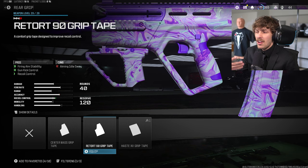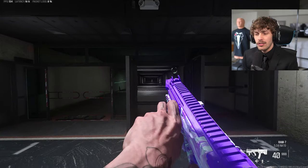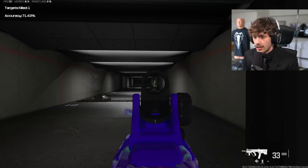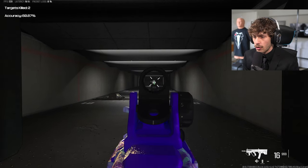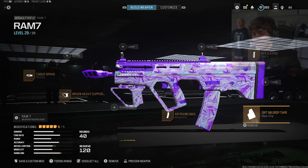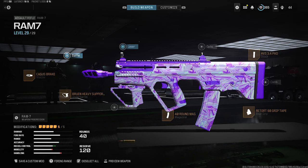For the rear grip I'm running the Retort 90 Grip Tape. You don't really need it, but there's a little bit of aim idle sway and it's made the gun more satisfying. As you can see, the sight isn't swaying much — there's a bit less vertical, making the gun easier to use. I've noticed myself being more consistent with it added, but sometimes I'll swap it for an optic, laser, or barrel depending on how I'm feeling.